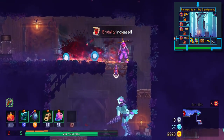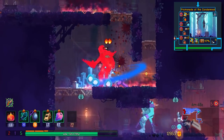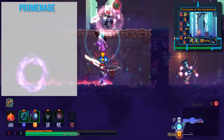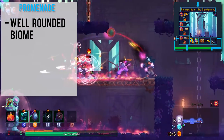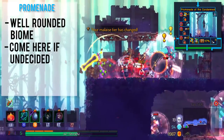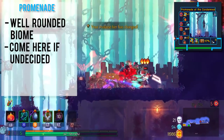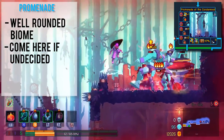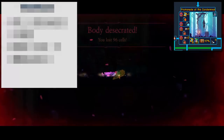I would say overall you should go to the Promenade if you are undecided on your build — if your build doesn't really have any identity. This is because in the Promenade there are a variety of hazards: spike traps, flying enemies, as well as grounded enemies. It's basically just like a well-rounded biome to go through. But honestly, I would say generally try to stay away from Promenade.